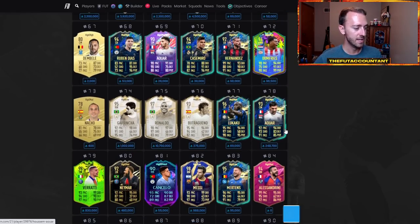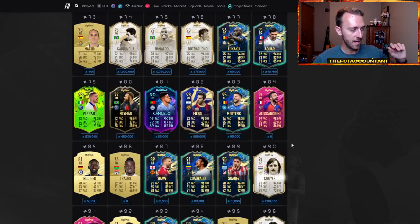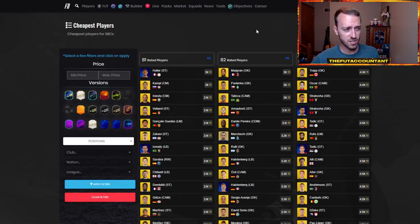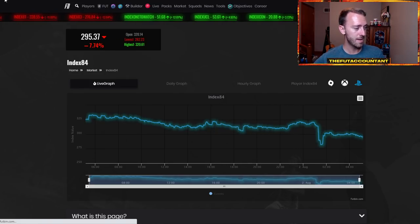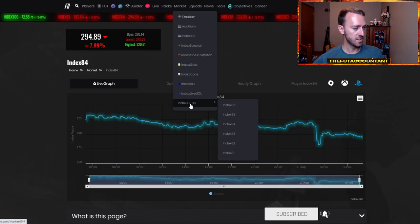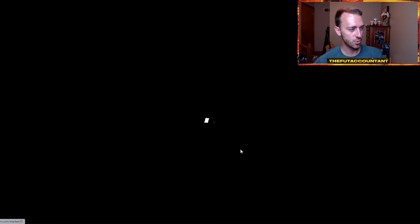A lot of cards in packs kept going down, which was expected. Hyun-min Son is at 145,000 coins right now — a combination of pack impacts and the Premier League weekend league sell-off. Messi who was over 800k is now down to 715,000 coins on the market with all that supply sitting there. Neymar's 1.6 mil, Mbappe is 1.3. It's panic everywhere, selling everywhere, not just on Premier League cards but kind of everywhere in general.